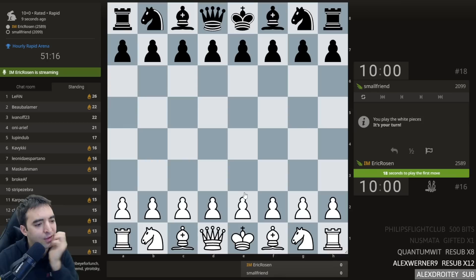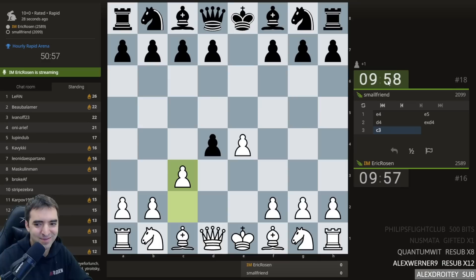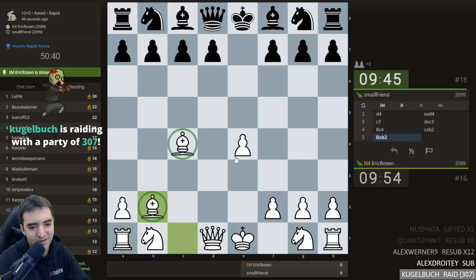Playing small friend — no berserking. What do people want me to play? I think I'll play e4. There was a request earlier about the Danish. The Danish Gambit isn't usually so popular at higher levels. There are a few lines considered to equalize for black, but it can still lead to some fun positions.